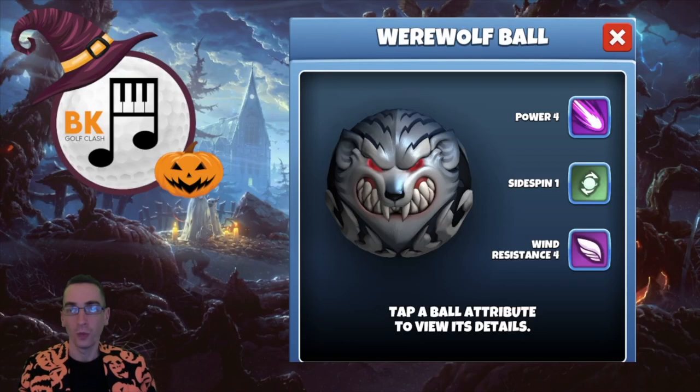And here we have the Werewolf ball — this was a favourite of mine. Great stats on this one and I did enjoy getting some of these and also winning them as well. Power 4, Sidespin 1, and Wind Resistance 4. Very useful stats on the Werewolf ball.